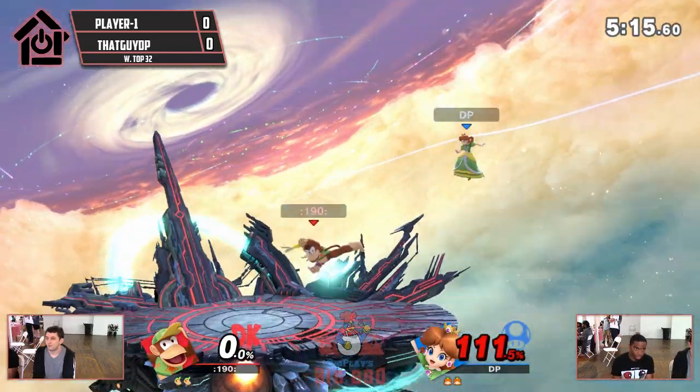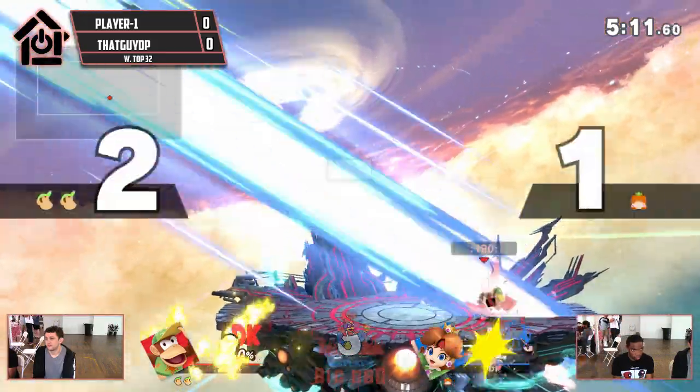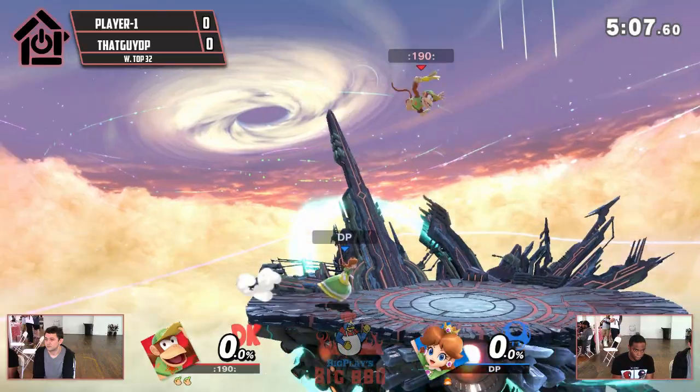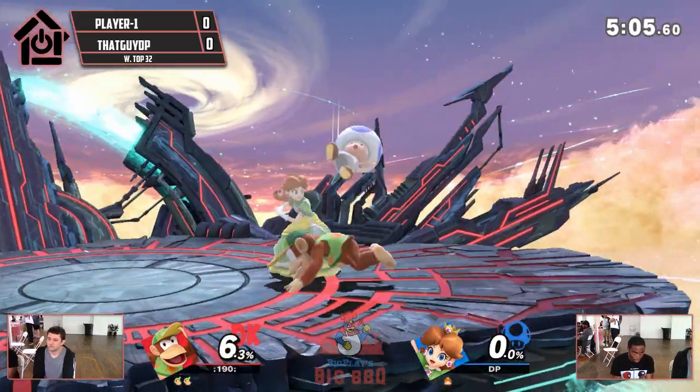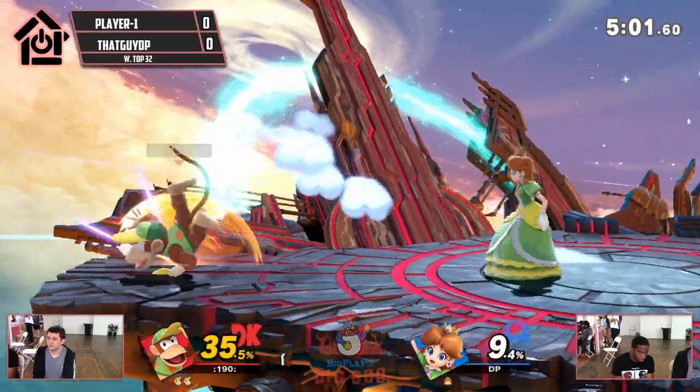Oh, Smash 4 Shield! Up-B out of shield is a really good option. That move was always pretty fast. Oh my gosh — he just did it. I didn't think that he was dead. He looked like he had pretty good DI too. Some damage here, but he doesn't convert too much.